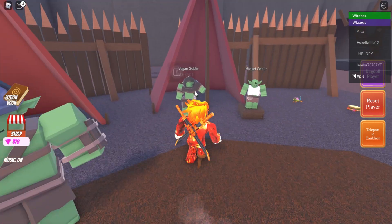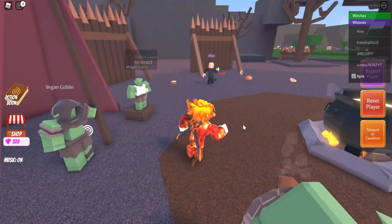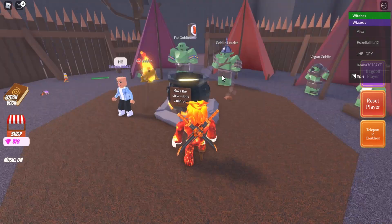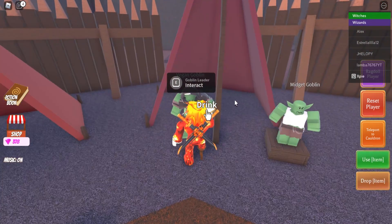Now talk to each goblin. Next, talk to the vegan goblin — he said how about some beans. So look for the bean ingredient, put it into the cauldron, and make a bean potion — or beans rather. Be sure to click 'Is this what you want?' again.